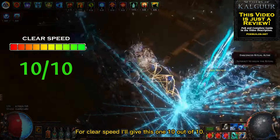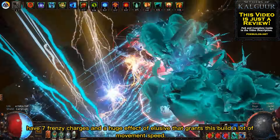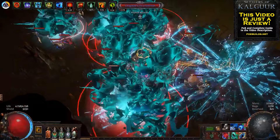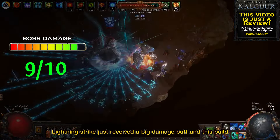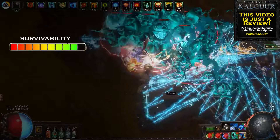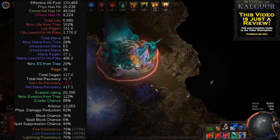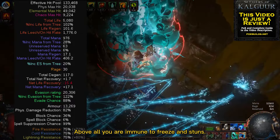For clear speed I'll give this one 10 out of 10. You have Frenzy charges and a huge Elusive effect that grants a lot of movement speed. Besides that, Lightning Strike creates many projectiles that run along the floor, exploding enemies that aren't even close to you yet. The boss damage is also amazing — deserves 9 out of 10. Lightning Strike just received a big damage buff and this build is an awesome boss killer. For survivability I'll give it 9 out of 10. This build has over 100,000 effective HP because of high armor, evasion, spell suppression, Fortify, and even a Trickster buff that causes you to take 40% less damage. On top of all that, you are immune to freeze and stuns.